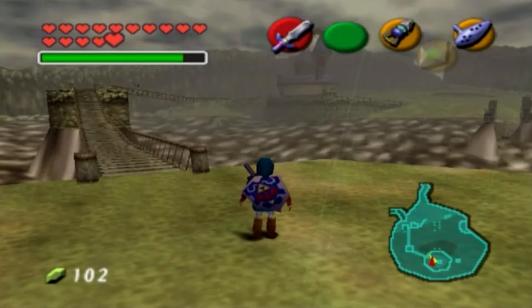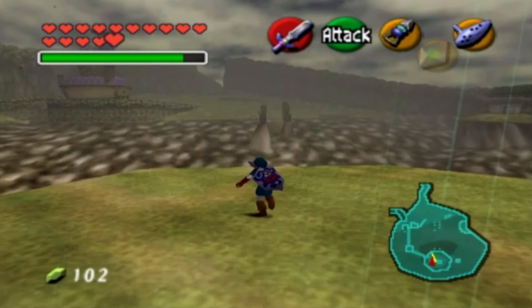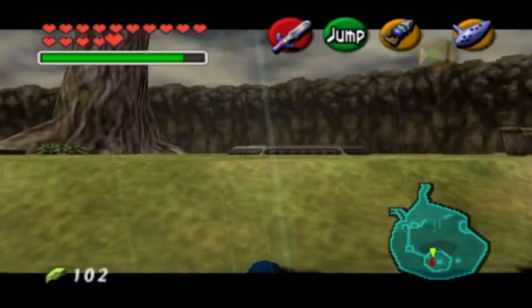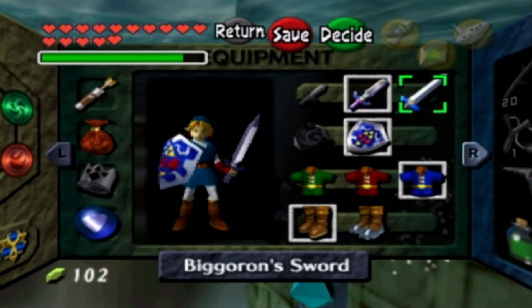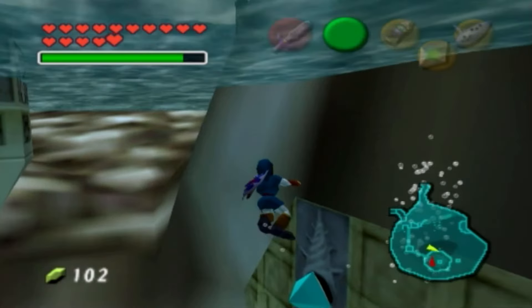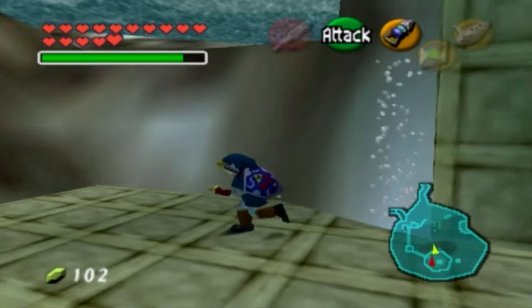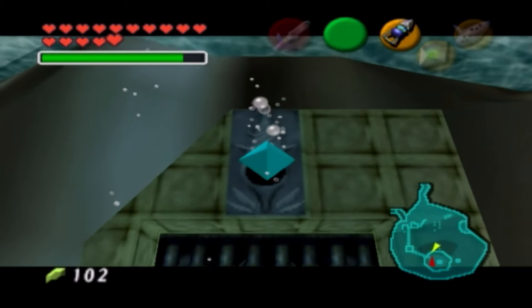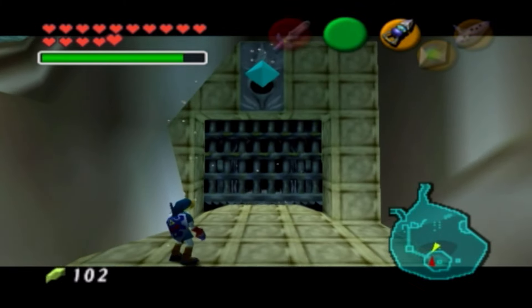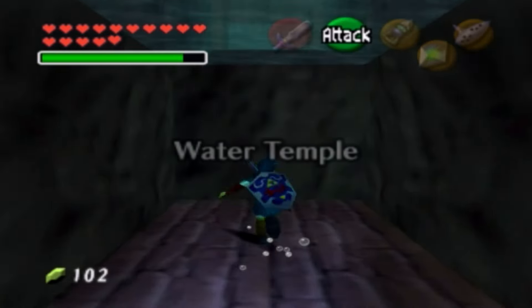We're back again with another episode of The Legend of Zelda Ocarina of Time. In the last episode we did some Water Temple preparation. In this episode we're going to take on the dungeon itself once and for all, step by step. There are some claims floating around saying this dungeon is soft-lockable — let me just say that it is not. It's nonsense, don't believe it. There is a key that is very easy to pass up, but that's basically the equivalent of saying a hand was severed when really the finger was just scraped. Anyway, welcome to the Water Temple.